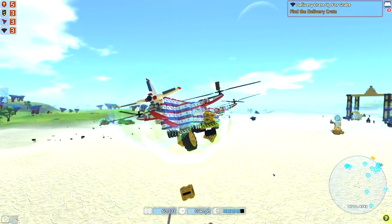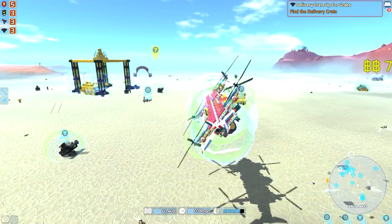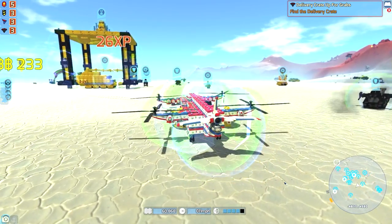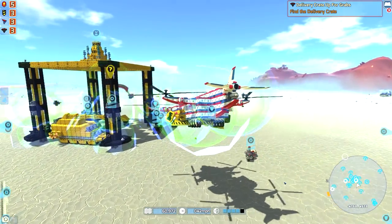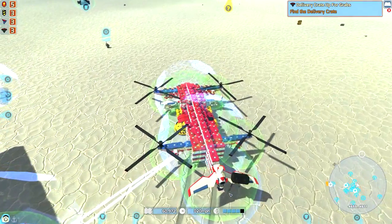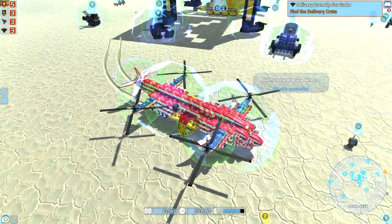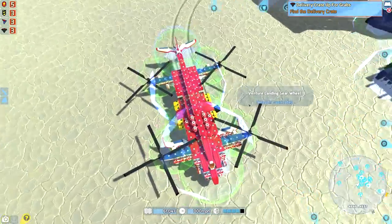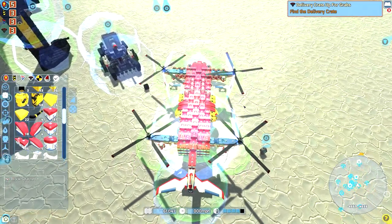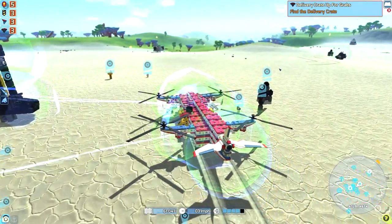Yeah, so when we get some big heavy blocks it does cause us to go a little bit off. I think the way to fix this is more gyros to help stabilize it, but I don't have enough right now. We could actually test that out a bit and figure out why this thing is going off to one side. I honestly can't tell.